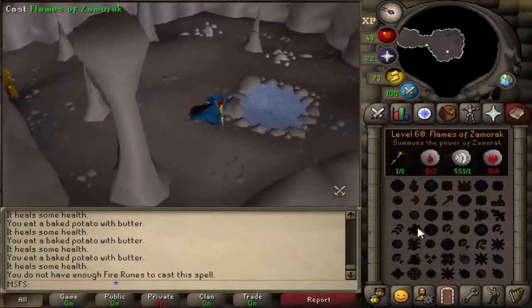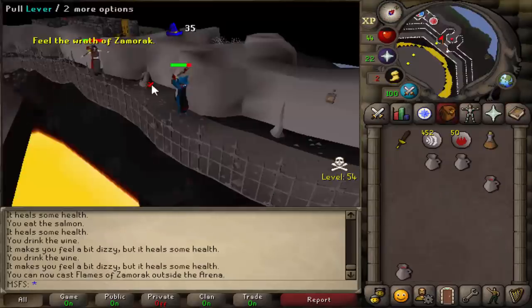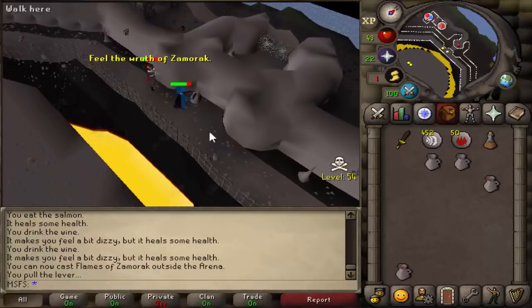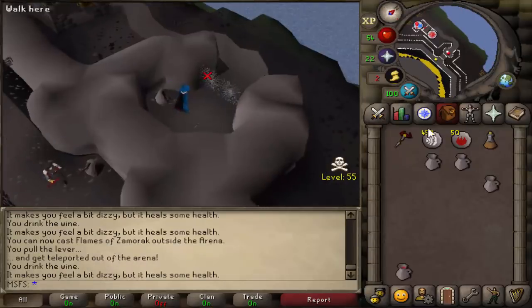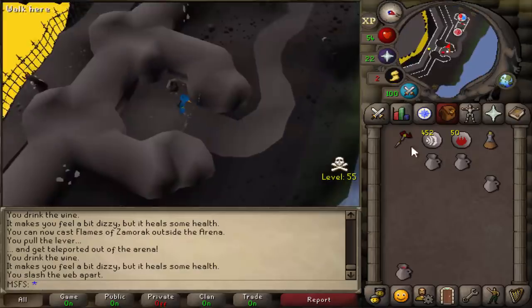Now we need to go unlock it by casting it 100 times within the arena. We've just done our 100 casts, 200 runes. Please don't get stacked out while we're doing this. We've unlocked it, which means we can actually go PK with Flames of Zamorak.